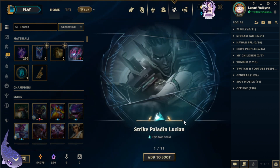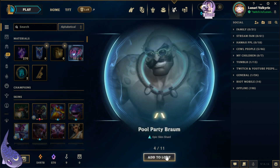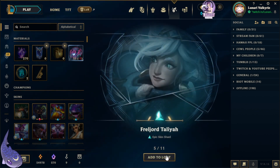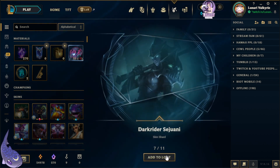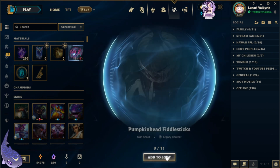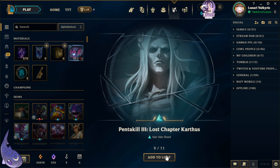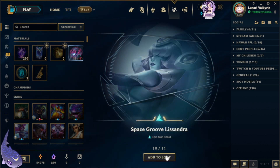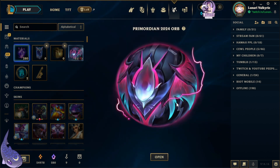From the Primordian orbs we got Strike Paladin Lucian, Pool Party Orianna, Zap'Amma, Pool Party Braum, Freljord Taliyah, Foxfire Ahri, Dark Rider Sejuani, Pumpkin Head Fiddlesticks, Pentakill 3 Lost Chapter Karthus, Space Groove Lissandra, 10 mythic essence, and one more — Arcanist Shaco.